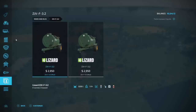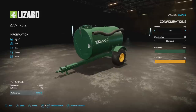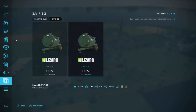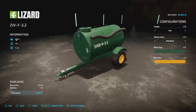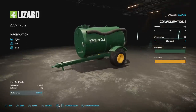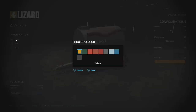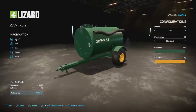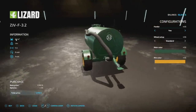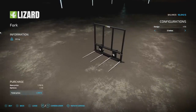Next up we've got a pair of tankers. One does milk, water, liquid fertilizer, and herbicide; the other also does slurry and functions as a slurry spreader, which is pretty cool. These are three slots each and hold 3,200 liters. 1.9 tons and you can pull them with a truck. Fenders yes or no, standard and wide wheel setups, and a nice older color palette. The slurry and digestate spreader has a five-meter spread at nine miles per hour.